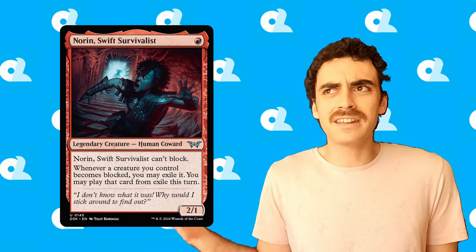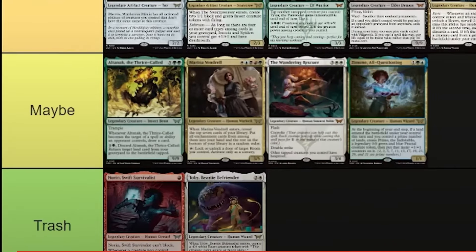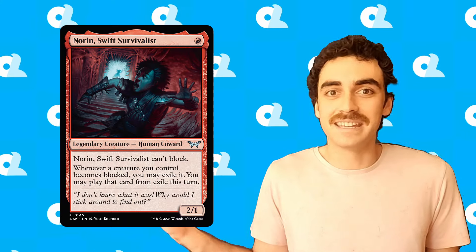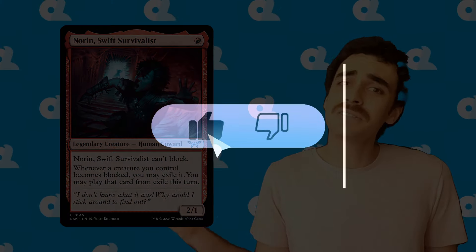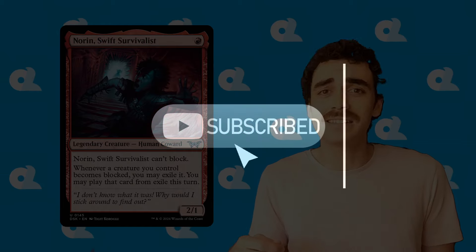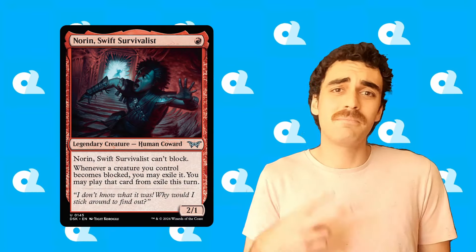And that's going to do it for this deck tech. Leave a comment down below what you think of this one. I'm really proud of this — I've been having a ton of fun playtesting with this deck, and it's really unique, and people are sleeping on Norrin. I think Tomer from MTG Goldfish rated him in the lowest tier on his Duskmourn Commanders tier list, which I know isn't necessarily a power ranking, but still, I think people are sleeping on this guy. So remember to like and subscribe to Only Lands for the spiciest deck content on the internet. Thank you guys, and I'll see you next time. Peace.